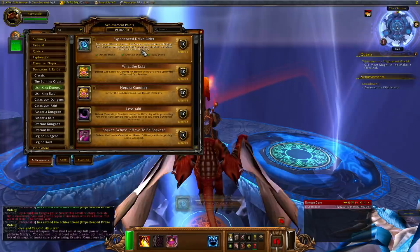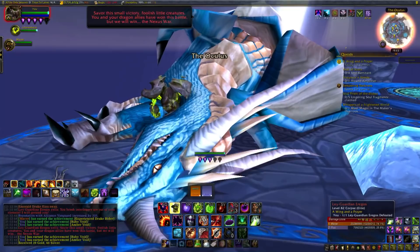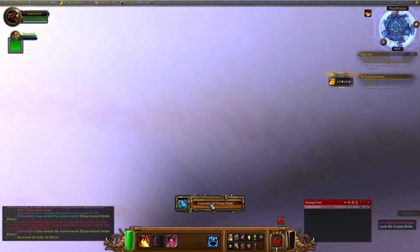If that's the case, take the guardian once and have your friend on the platform below one-shot him. As a tip, remember that these achievements are account-wide now, so if you have an alt that fits the bill, you can just switch for this instance. Note though that the achievement as a whole is account-wide, not the progress - you can do the whole achievement on an alt, but not one drake per character.